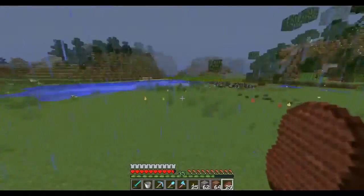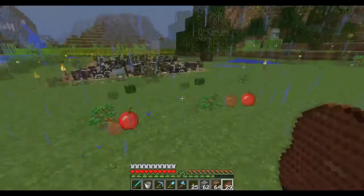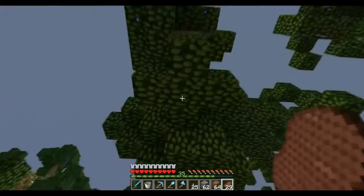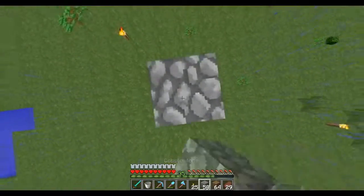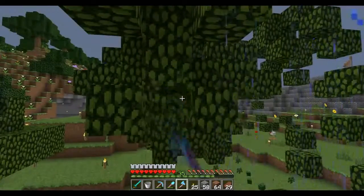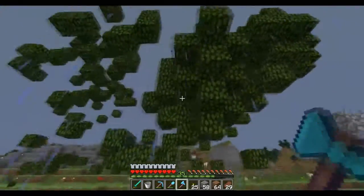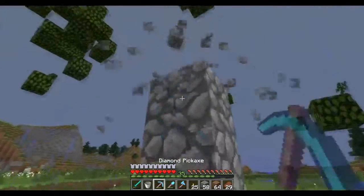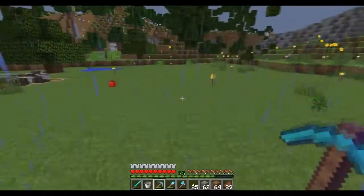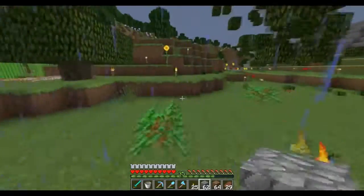Alright guys, we are back and we cleared out this entire tree area, our initial tree farm here. Let me pick up the rest of this stuff that's starting to fall from the leaves - oh, I missed one right there. Jump up here, whack that off. I think I got all the logs now and that means all the leaves should be breaking. I might have missed one in this little patch here but we'll finish that later. We're going to take cobblestone and have a cobblestone layer.